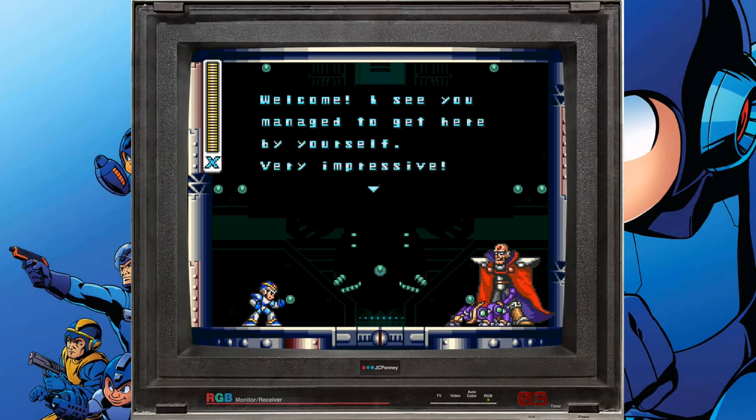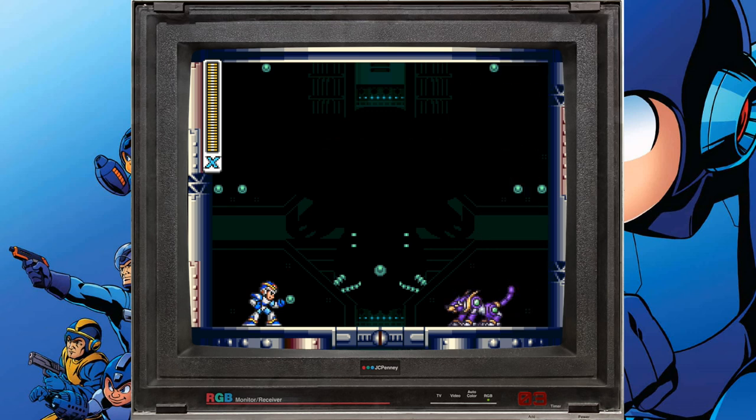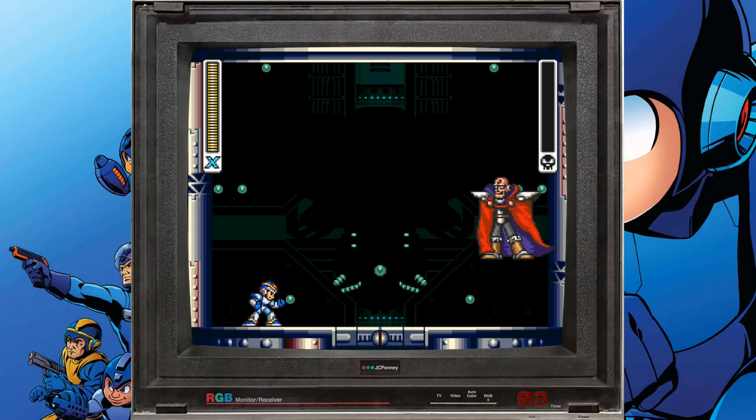Congratulations, you've acquired the Hadouken — the most powerful weapon in the game. How do you use it? Press down and left or right in whatever direction X is facing and you'll do a devastating attack. Keep in mind it only works when your health is full. I didn't realize that and missed using it so many times. So don't take any hits, or use your sub tanks to fill up before a boss battle.